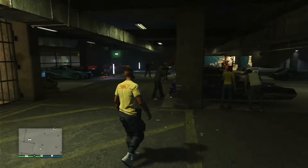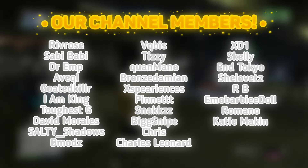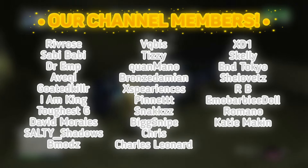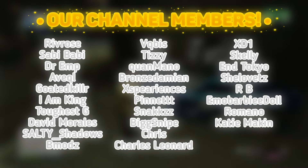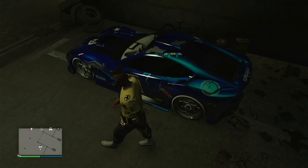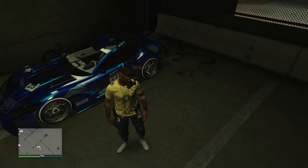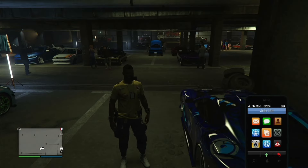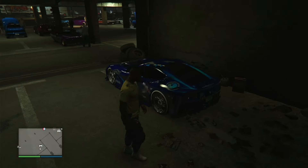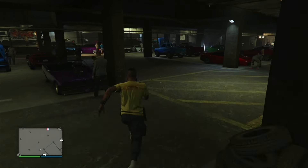For this Benny's merge glitch, first make your way over to a new session with a friend who's going to be helping you out. Once in the session, call up a car that is going to be your donor vehicle. The donor car should have Benny's or F1 modifications, as these modifications will be going onto the car you want to merge. Also make sure you have a car in one of your garages ready to merge. Tell your friend to join the session and call out their own personal vehicle.